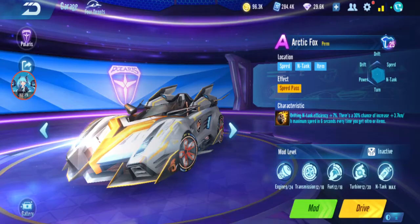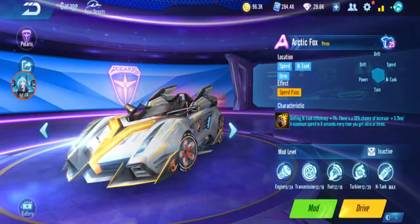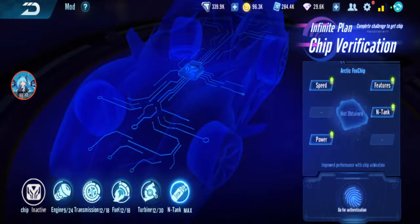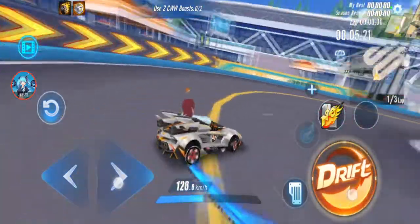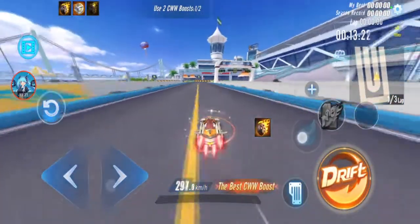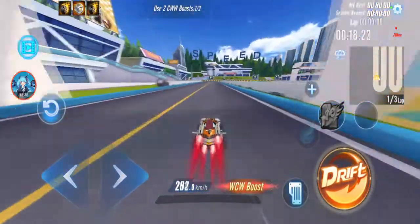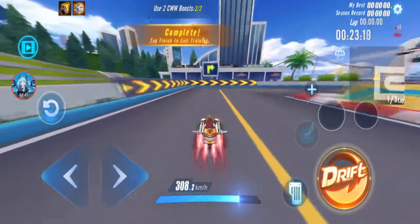Next up, Season 4 Arctic Fox — also got an ability change. Before it was tank efficiency, 30% chance to increase maximum speed. Normal speed is 201.3, double boost 243.7, CW 312.2 with ability, WCW 295.2.